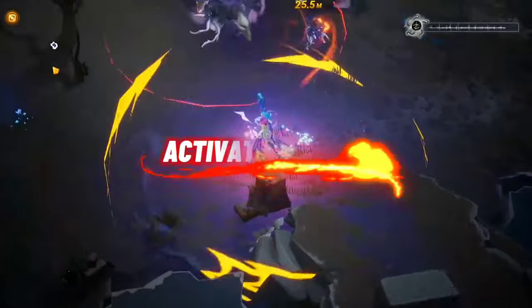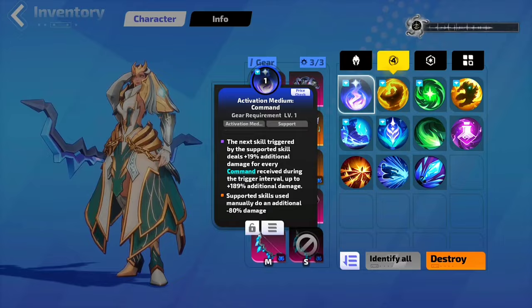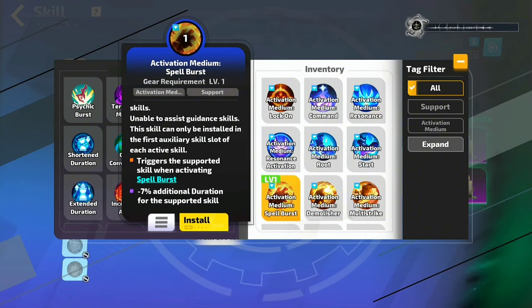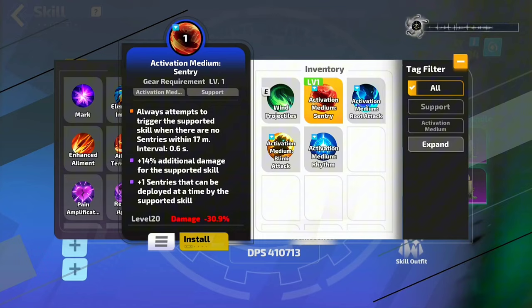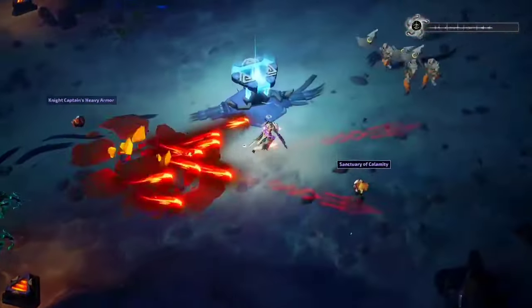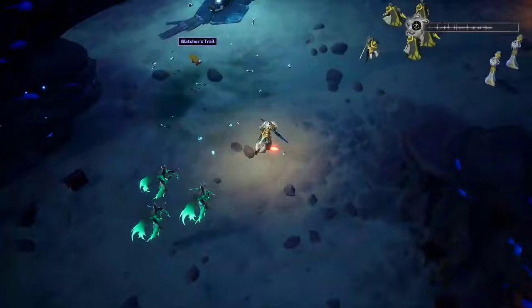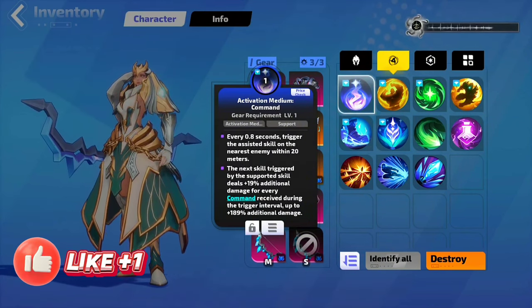Now let's talk about the new Activation Medium skill that will replace triggered skills. It is a brand new type of support skill that's a game changer for hunters. Unlike other support skills, Activation Medium packs a punch with 1 to 3 random affixes. Based on the live preview sample, when you equip Arrow Einherjar's skill and an Activation Medium sentry into the support skills slot, when there are no sentries nearby, the Activation Medium kicks in automatically, boosting your Arrow Einherjar. It can amp up the damage of your skills and even increase the number of skills you can use simultaneously — smoother gameplay for mobile hunters, with controls no longer a hassle. And there are a whopping 26 types of Activation Mediums to explore.